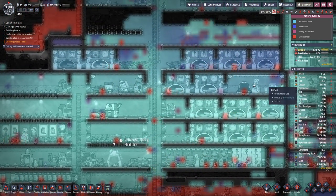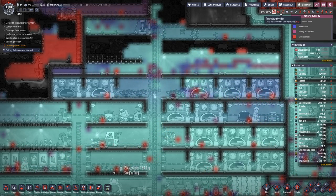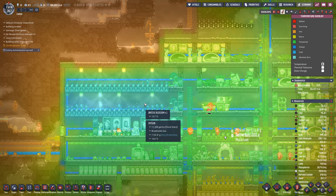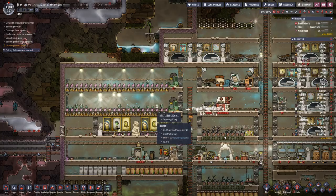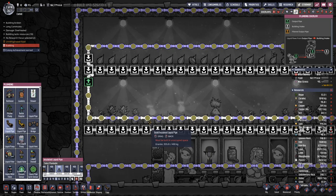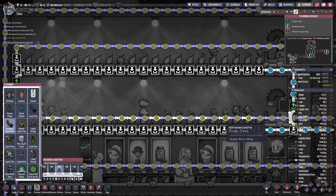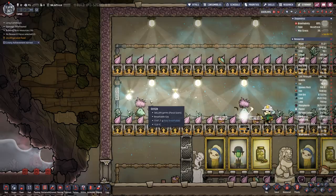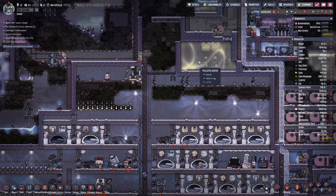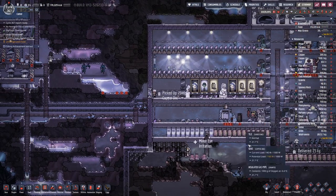How are we looking oxygen wise? Up here it's a bit on the thin side, but still good. Temperature wise, here it's going down. Maybe we have to replace a few of the non-isolated pipes with isolated ones, just so that we do not cool too much, because then the plants won't grow as well.